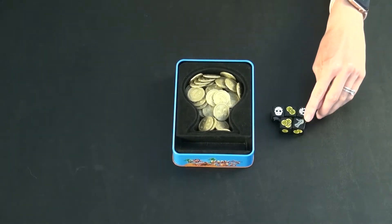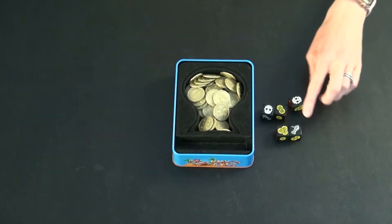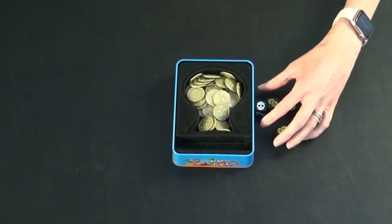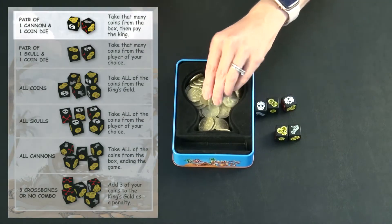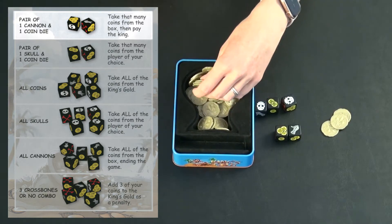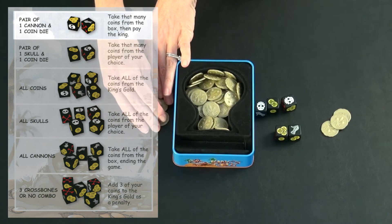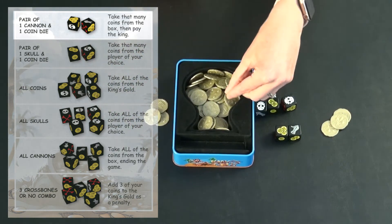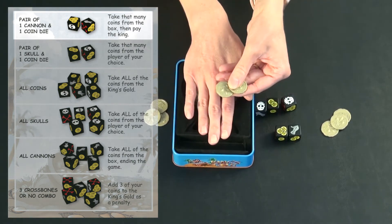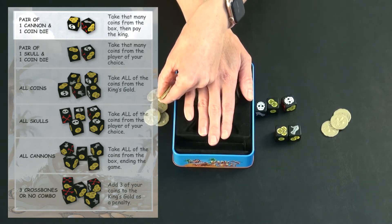Your first combination is a cannon plus a coin die. You can only use the dice once each. For the cannon plus coins, you get to take three coins from the box for yourself, but you also pay three to the king, which goes into a separate pile just off to the side of the box. If it's later in the game and there are very few coins left, say only two coins, you would take one and give one to the king. The king always gets his due.